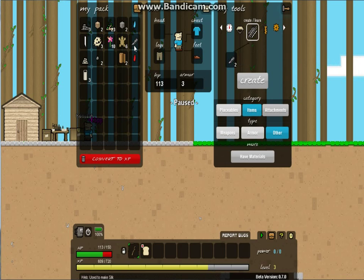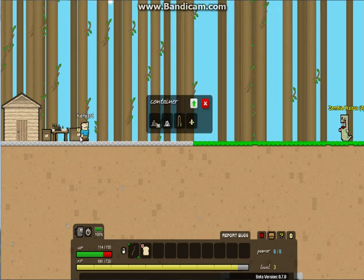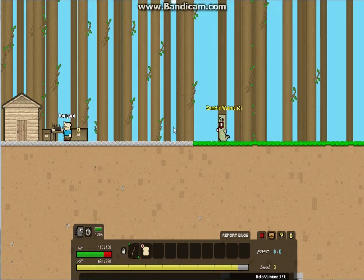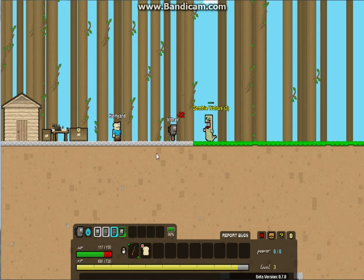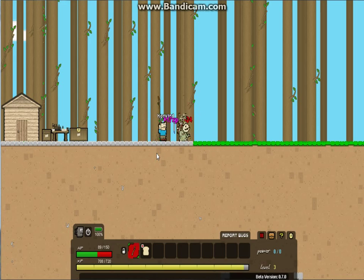So we don't have any more webs. Now we can create a pulley. I'm going to create two pulleys and go to placeables. Let's unpause the game. There's going to be a walrus incoming my way — let me deal with this guy first. You got me, there.